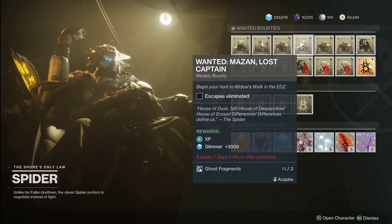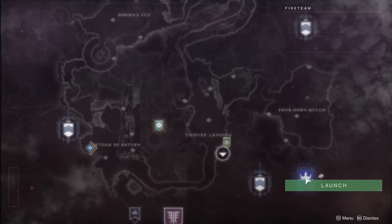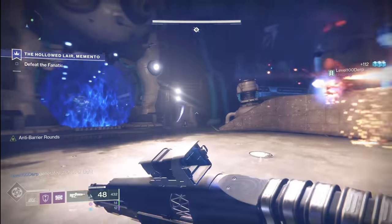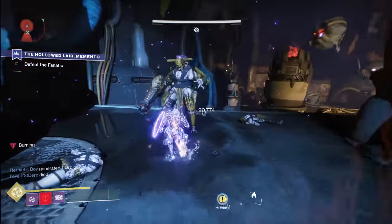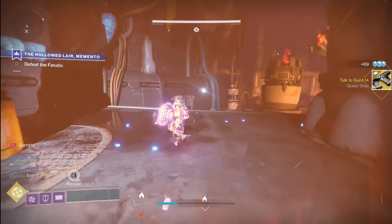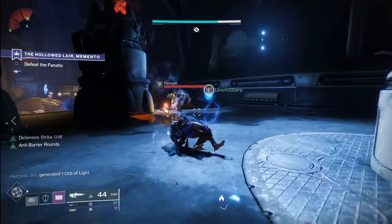Once you have all the bounties turned in, the challenging events done, and the public events, there is one more step. The final step of this quest is going to be a special version of the Hollowed Lair Strike — one of the strikes on the Tangled Shore. When you bring up your director, you're going to see it's called the Hollowed Lair Memento. Load into that, progress through the strike pretty much as normal. When you get to the end in the actual boss room, the mini-boss popped up when the main boss went away behind the barrier shield for the first time — he was over on the right-hand side and all you need to do is nuke him. When he goes down, you'll get the quest progress showing on the right-hand side. We still finished killing the main boss, and then all we have to do is fly back to Saint-14.